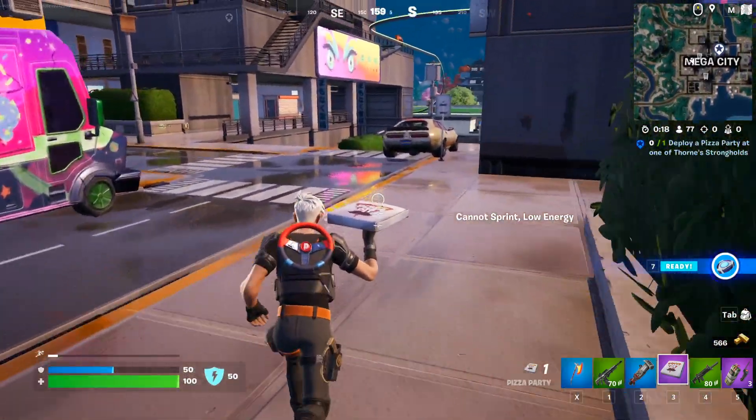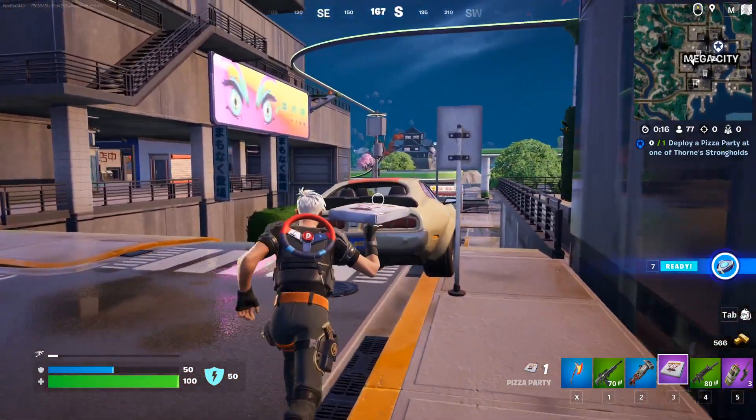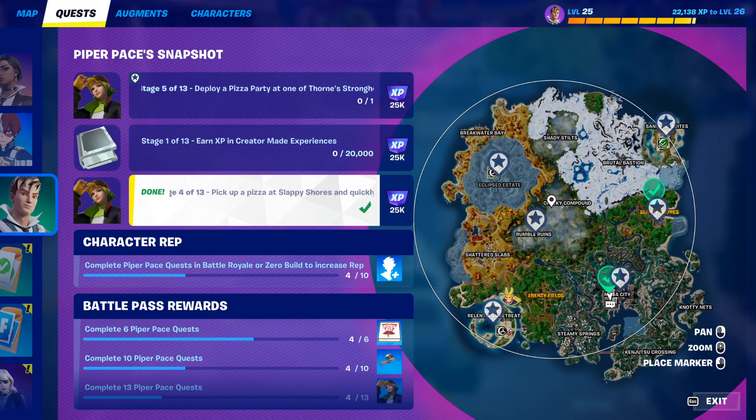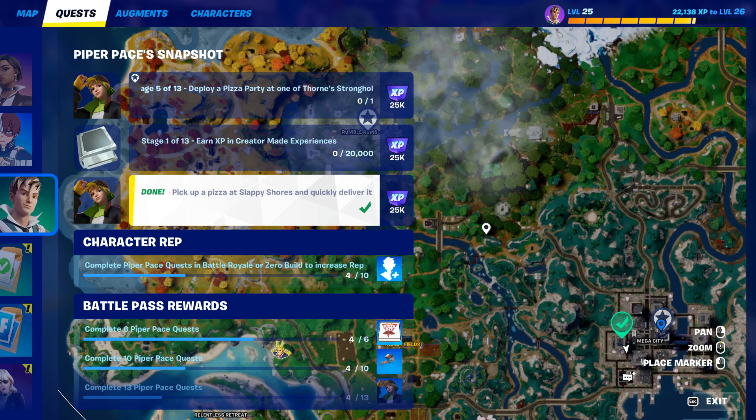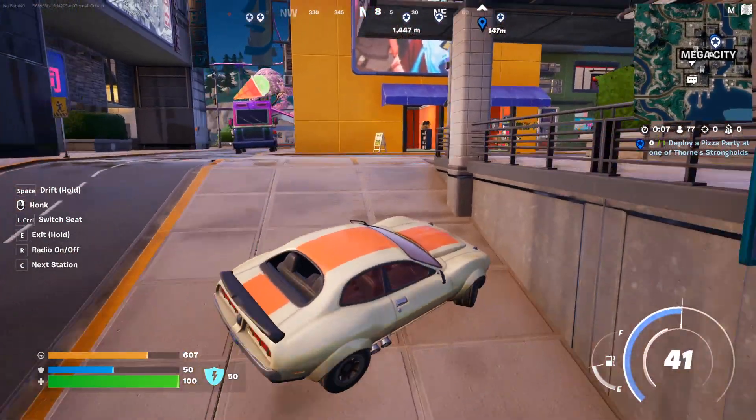Just loot a little bit and once you get your pizza party, make sure to have an escape vehicle like this one. As you can see over here, we have a few locations. There is even a Throne's stronghold location right here. Yes, there is. Let's go.